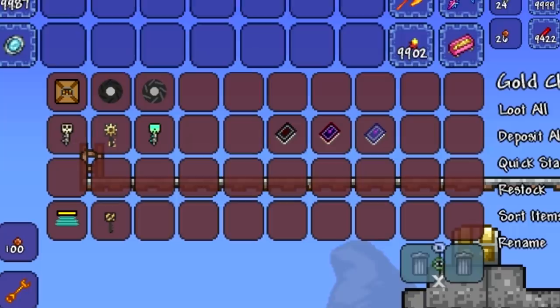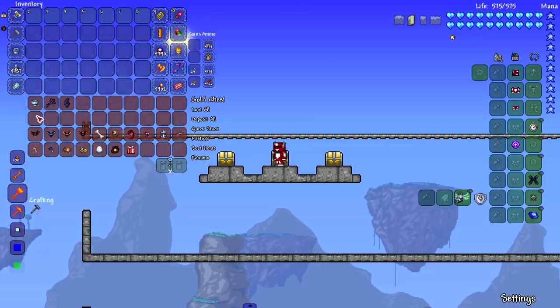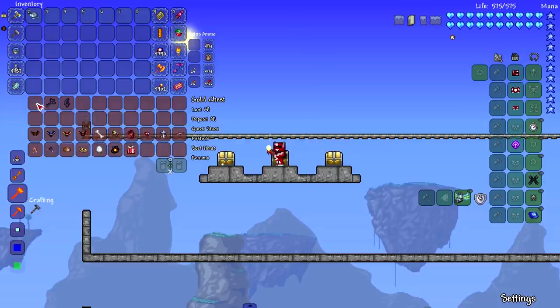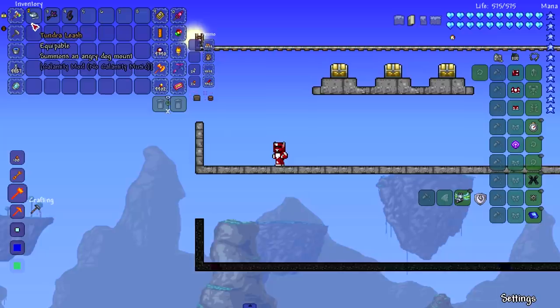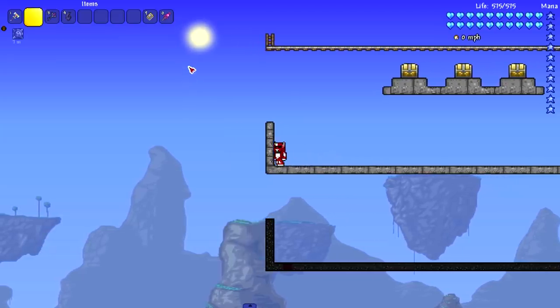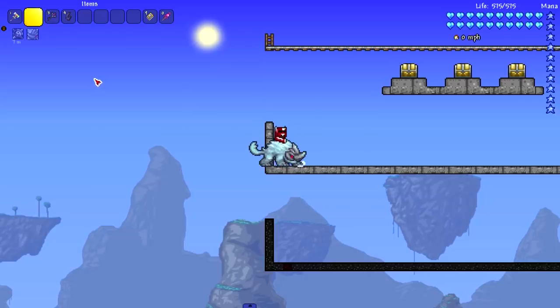We're gonna show off mounts from Calamity, then Exodus, and then a mod called Mechanical Mounts. Let's get into our first three from Calamity: the Tundra Leash, Onyx Excavator Key, and Gaze of Chrysanthemere. I'll also give some redemption to most of the waterborne and airborne mounts, because a lot of people got mad that my previous video rules didn't allow the Shrimpy Truffle to be dipped in water and fly.